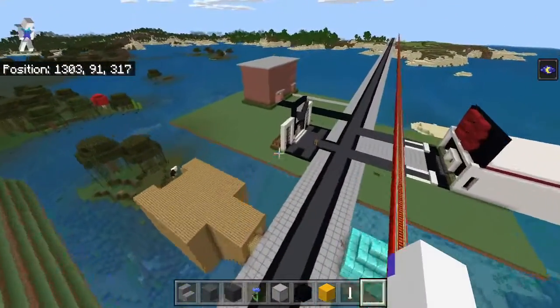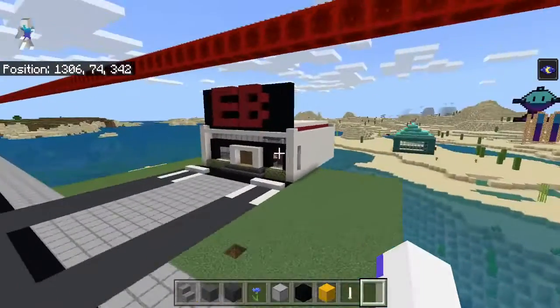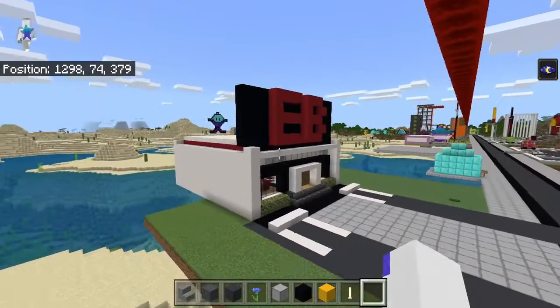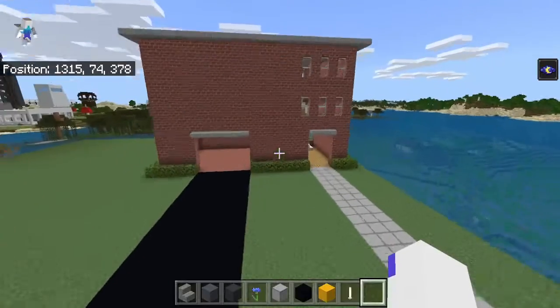There's a Walmart, another house, and as we go down there's EB Games — which is now GameStop in Canada — but to commemorate it we decided to build one here. Then down here is the fire station.